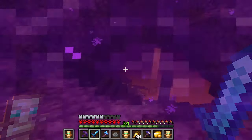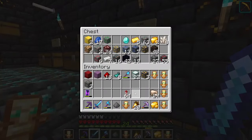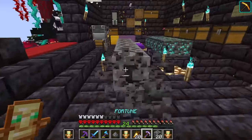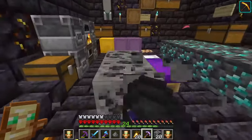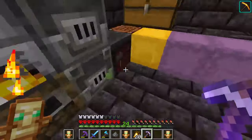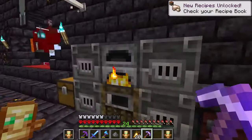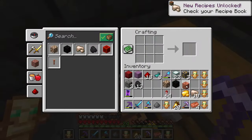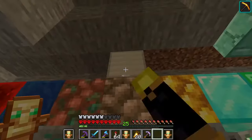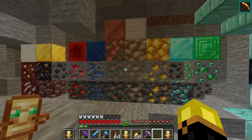We got ourselves some raw copper. Do we have any spare coal? Here's some spare coal - yes, this will be sufficient. We got ourselves a raw copper block, a coal block, and a smooth copper block. On top of that is the iron block. Then we got ourselves the raw copper and the smelted copper block.